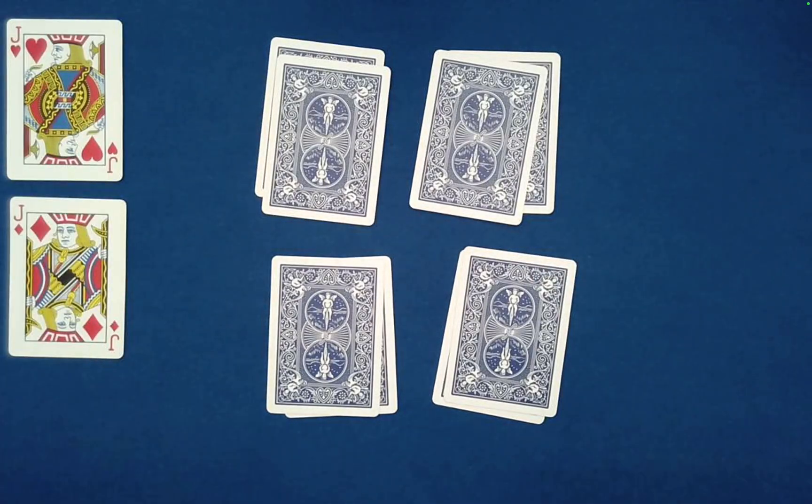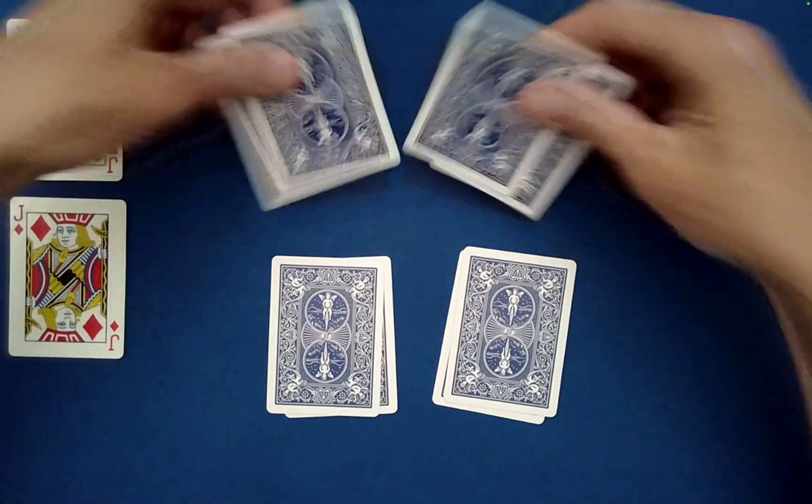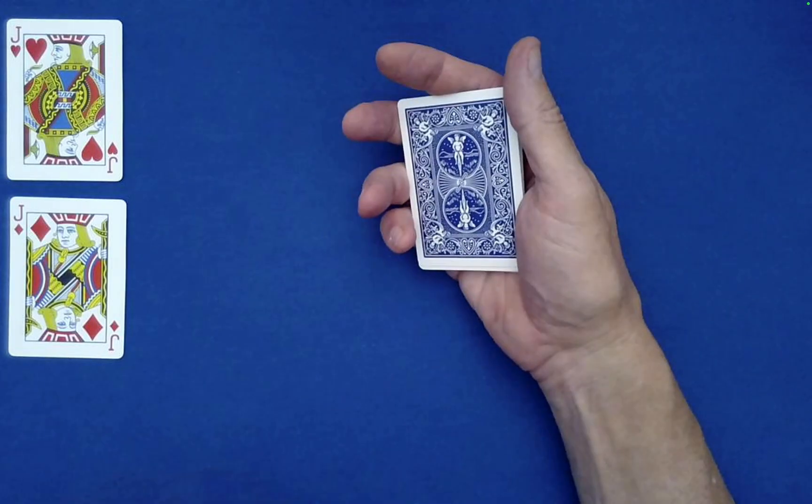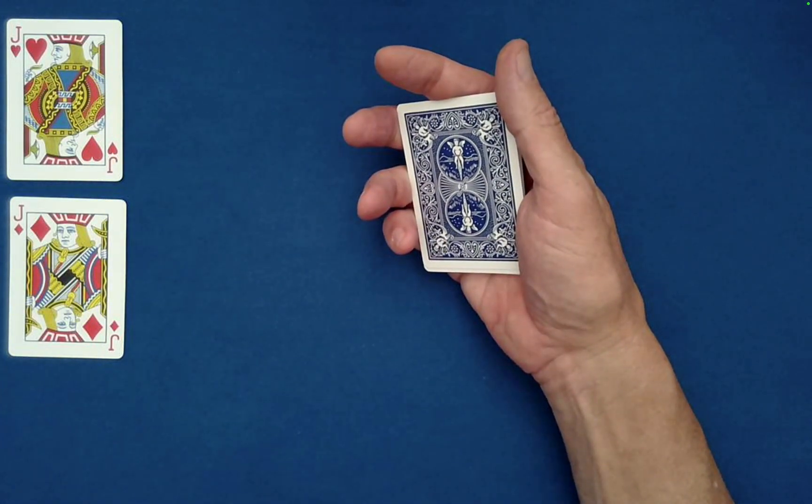Would you like the top row on the bottom or vice versa? Top on bottom. How would you like these stacked? Left on right. You can do as many of those as you would like as well.